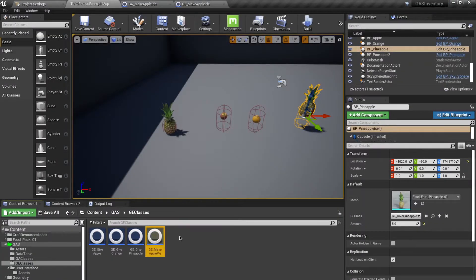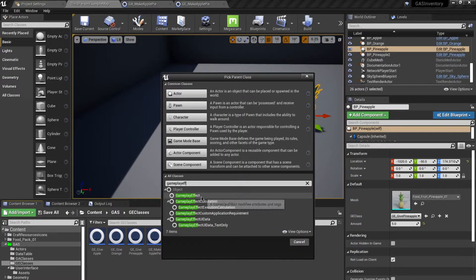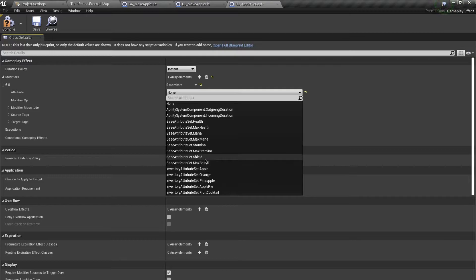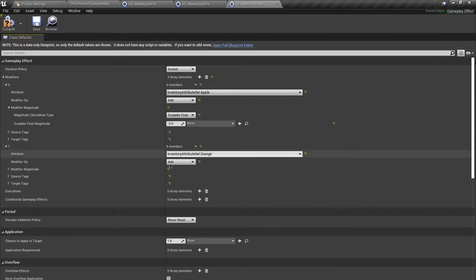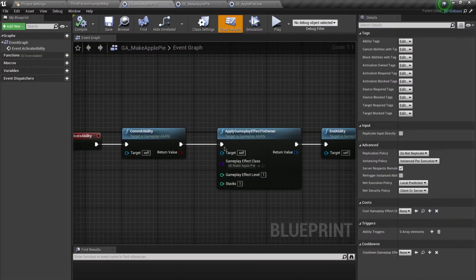Going back to our GE Classes, I'll create a new Blueprint class of type Gameplay Effect and call it GE_ApplePieCost. For this I'm going to require five apples, so the modifier is negative five, and also one orange with a modifier of negative one. Compile and save, then use this apple pie cost inside of GA_MakeApplePie as the cost class.